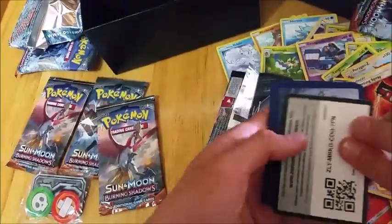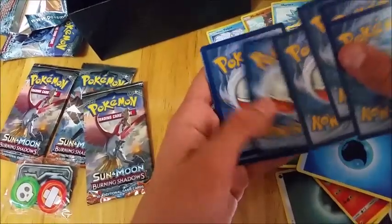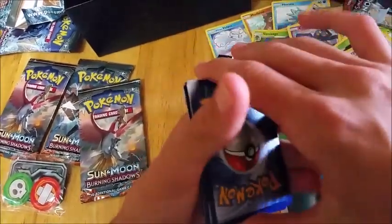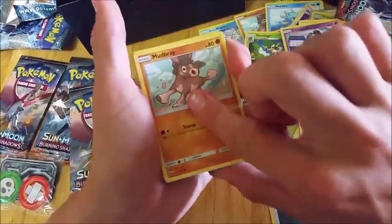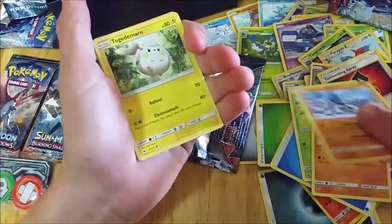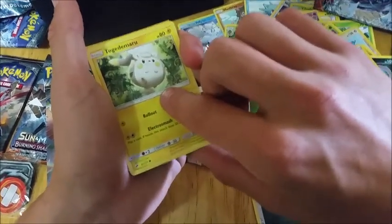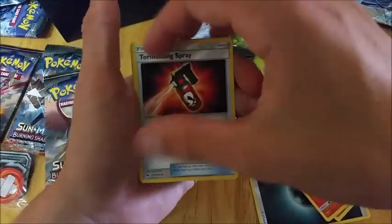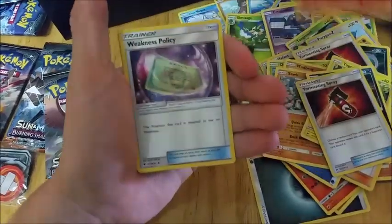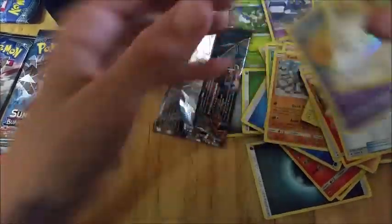We've got four packs left. We have Oddish, Mudbray, Sawk — not good. Just a plane going overhead. Togedemaru, Alolan Rattata, Torment Spray, Heatmor, Weakness Policy — I think that's a reverse holo — and Slowking. Oh no guys, we've got three packs left and need to get something good.